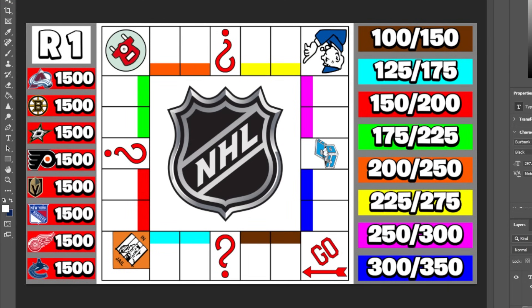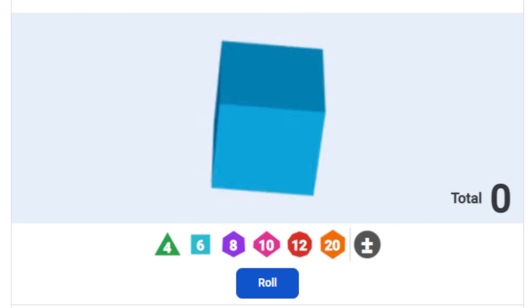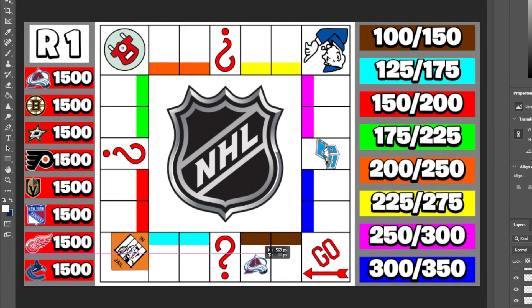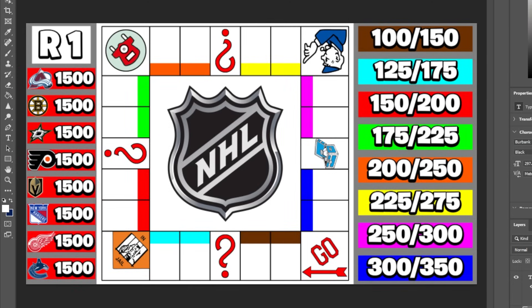Welcome to NHL Monopoly. Every single team is going to start off with $1,500. Teams were selected based on who were the top two in each division when I started recording. We'll do a dice roll to see how many spaces each team moves. If a team lands on an unoccupied property, they can buy it. If they land on an occupied property, they pay the fee associated with that space. There are also a couple other spaces on the board.